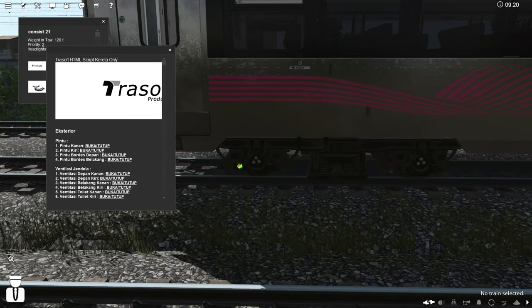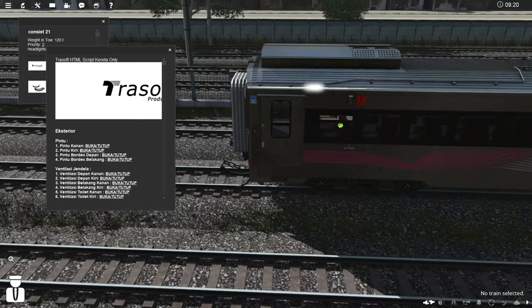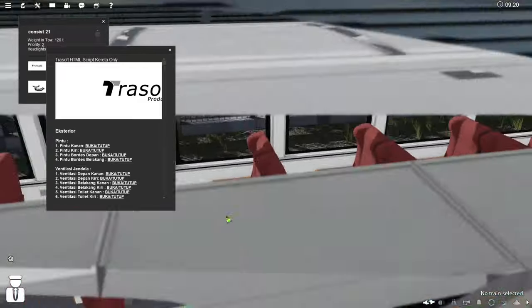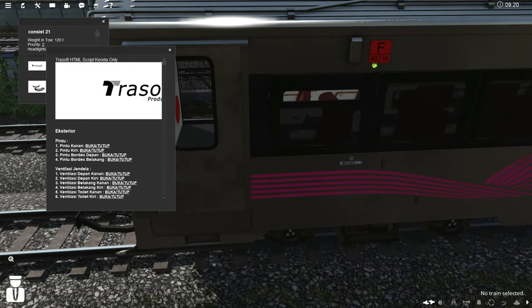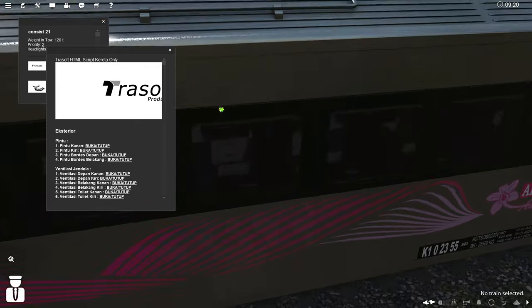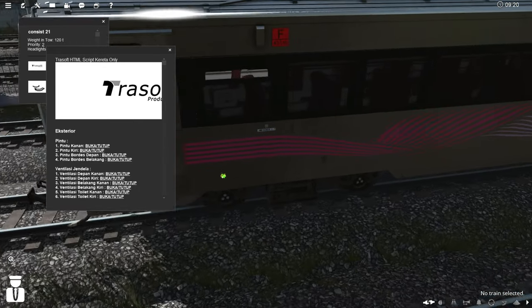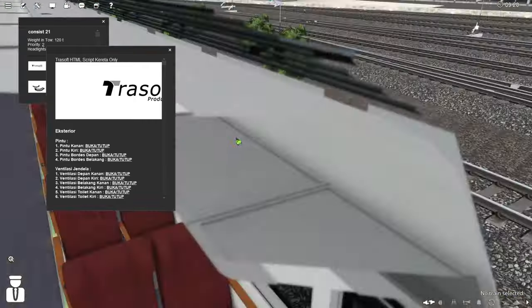Disini sudah pakai bogie K10. Bogie K10 tampilannya seperti ini — ada tabung pegasnya. Berat kosong 43 ton. Bogie K10, oke.